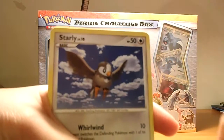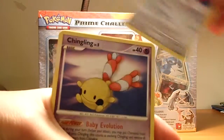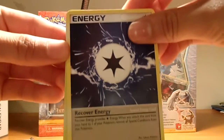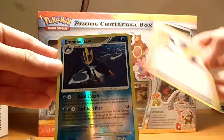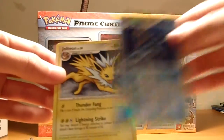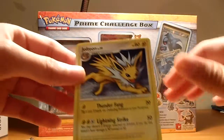We started off with a Dome Fossil, Starly, Burmy, Apom, Chingling, Recover Energy, Pachurisu, Supporter Mom's Kindness, Empoleon Reverse — that's another rare reverse, that's nice — and a Jolteon. So we did get an Eevee Evolution, so that's pretty nice.